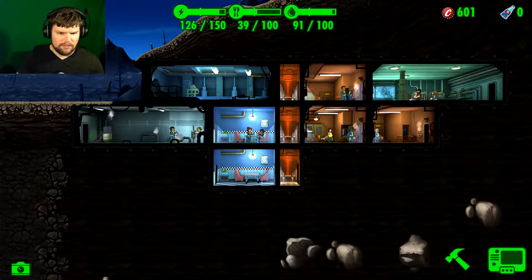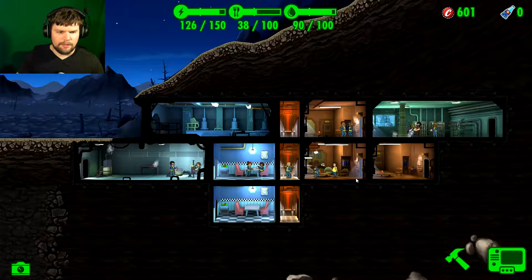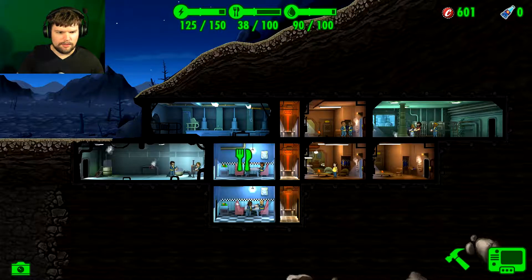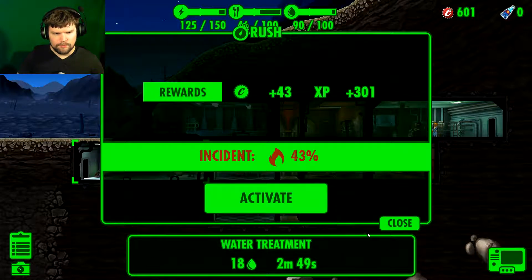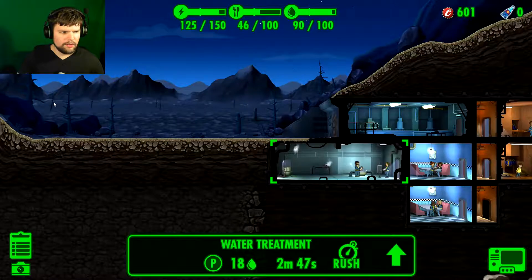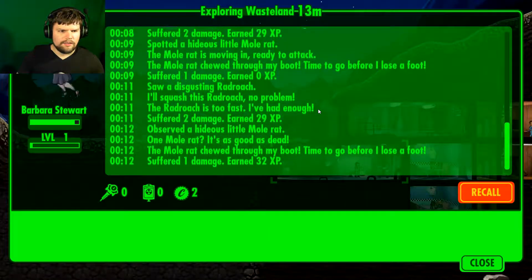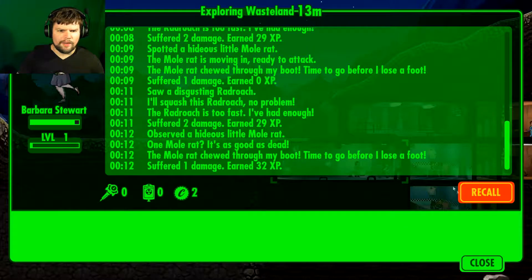You're not helping anybody, so why don't you go down there and make some food too. Gotta keep this place occupied. I seem to have plenty of power and plenty of water. There's a 43% chance of an incident. How you doing, Barbara? Not good — she's still fighting mole rats everywhere she goes.